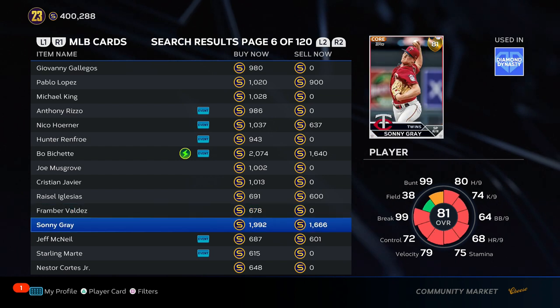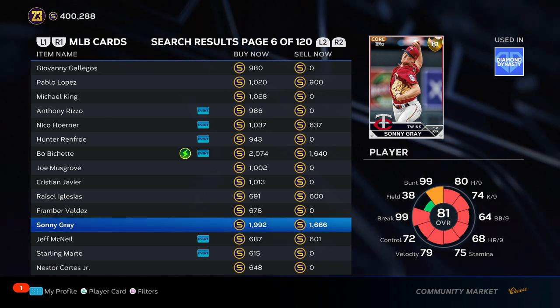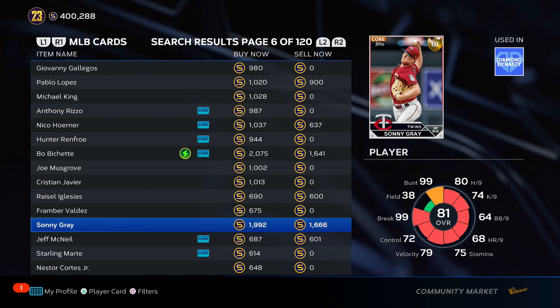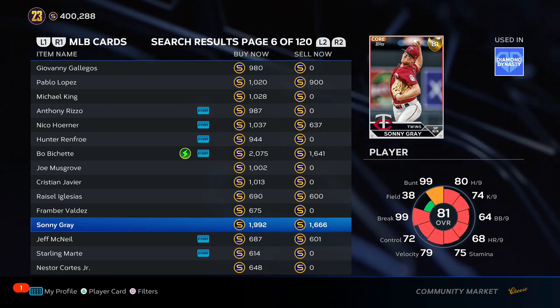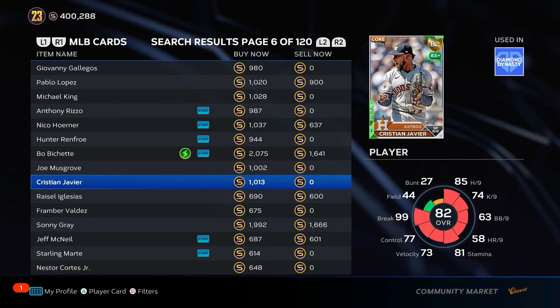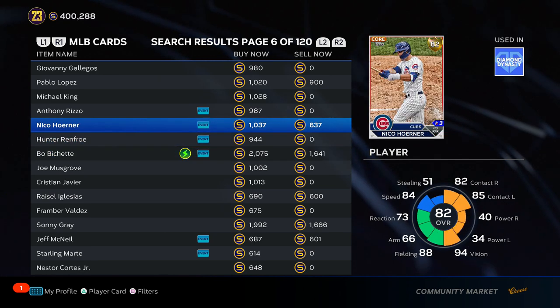There are guys that are already up in price. Look at Sonny Gray — an 81 overall, quick sell value of 600 stubs, already at 2,000 stubs. You don't want to buy guys like this because they're already overpriced — not necessarily overpriced since he is getting an upgrade, but there's just not much profit to be made. You want to look at guys with low risk and really high upside.